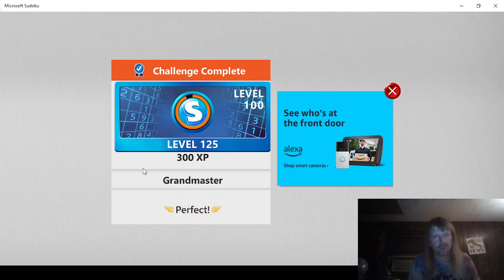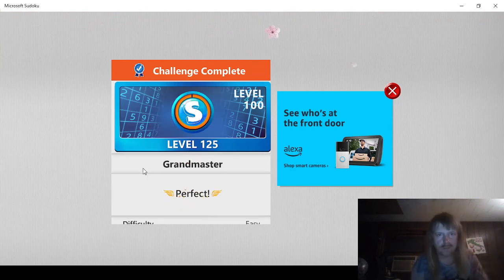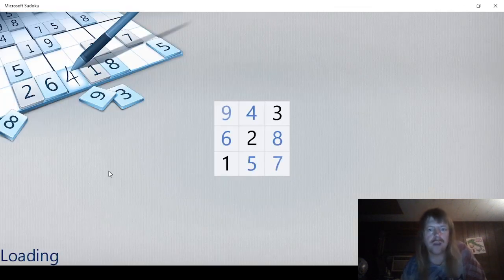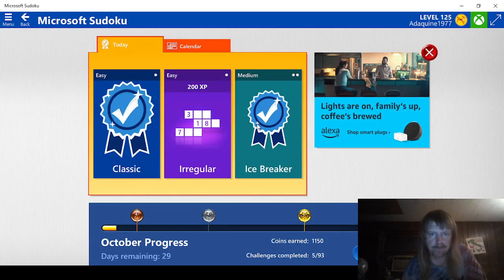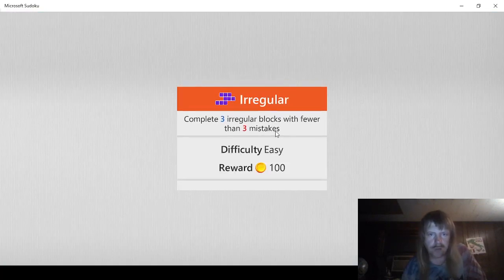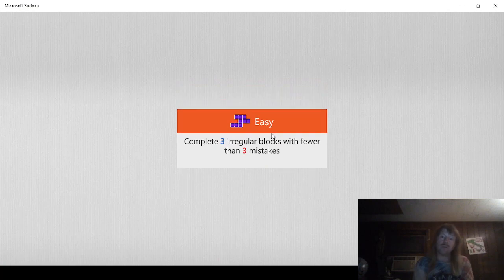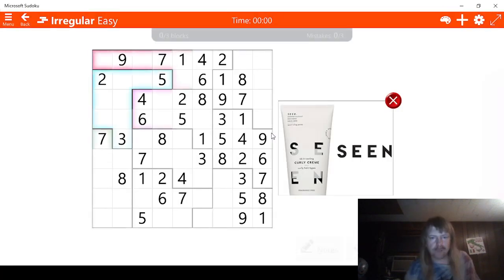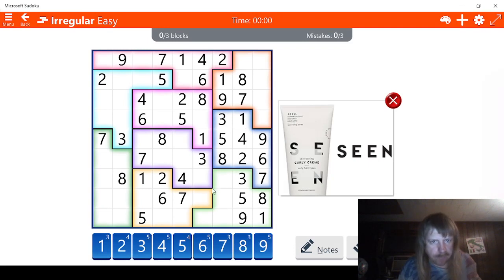And we get 300. That gets us to level 126, or pretty close. Let's see what else we got. We need to clear 3 irregular blocks with fewer than 3 mistakes. Irregular blocks. Well, this one's done. That's kind of rude of them, but okay.